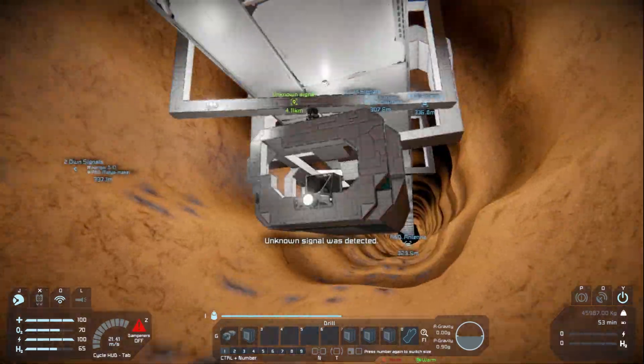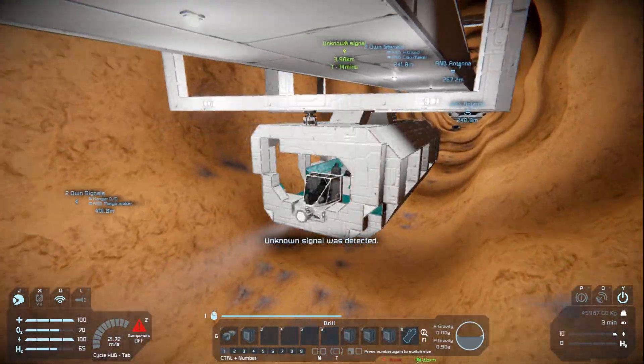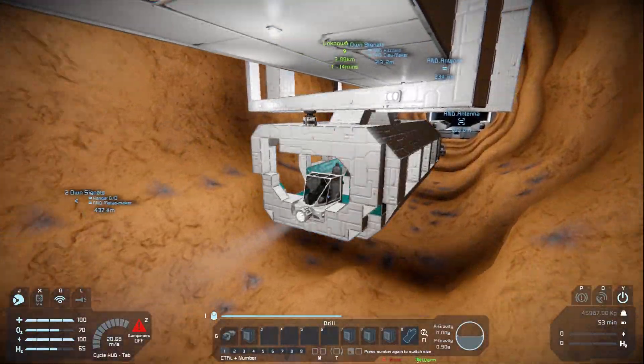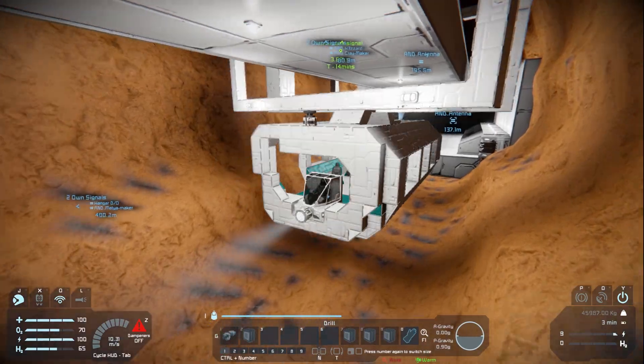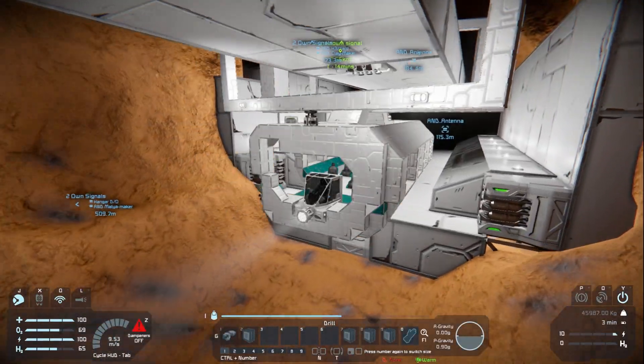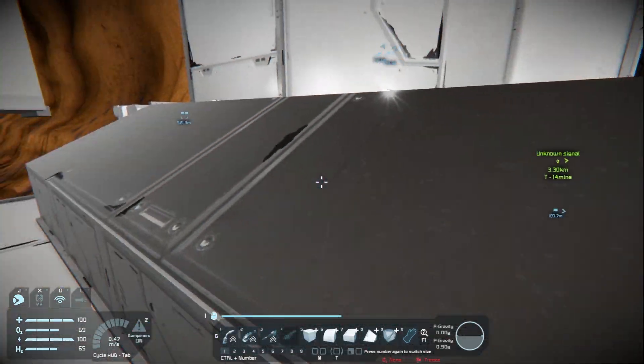How's the braking on this thing? We tested it last time but I don't remember very well. I think it brakes pretty well. If we start braking now we should be fine to enter the station. In fact we braked a little too early it seems. Okay, stop right there. Press P to disconnect and we're out and we're back.